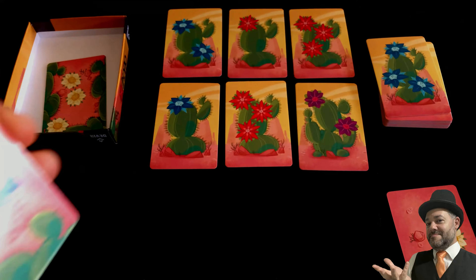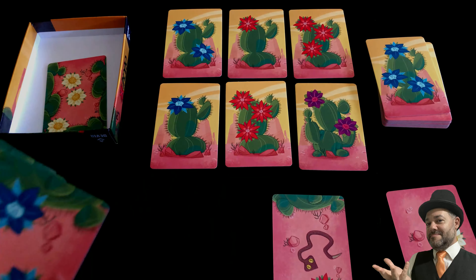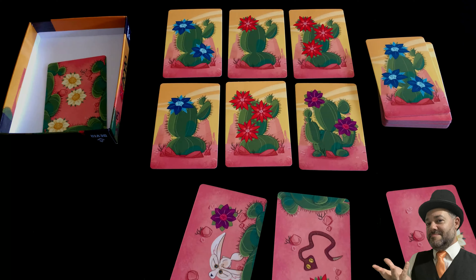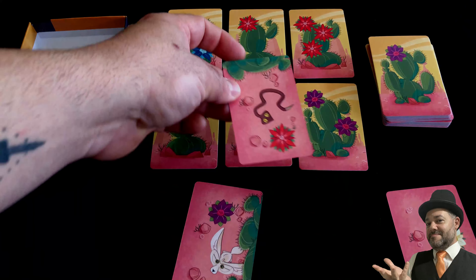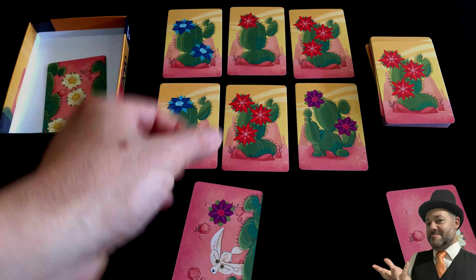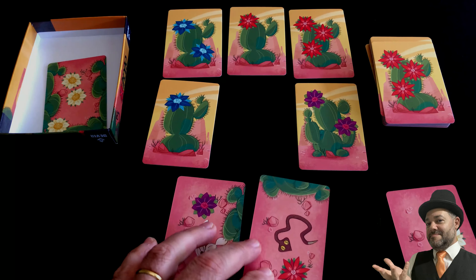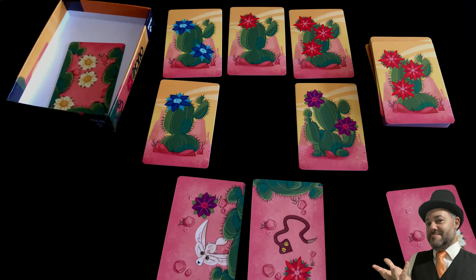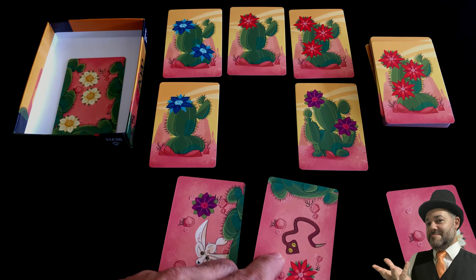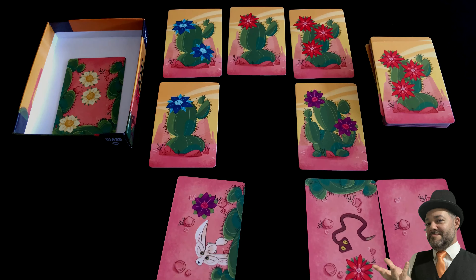We also have little animal tokens that help us during the game — there's the snake and another cute little critter. When one of these appears on a card and you manage to pick it without taking an 'Out,' the snake works like this: if the very next player takes an 'Out,' you win their card. It's only valid for one turn. Then the snake stays as part of your flower collection — a little red flower.